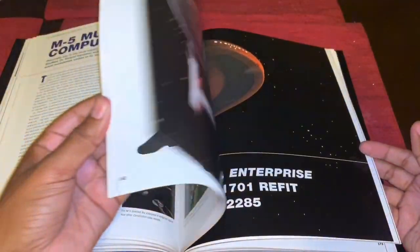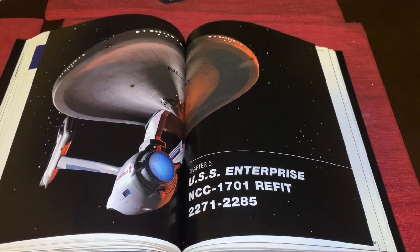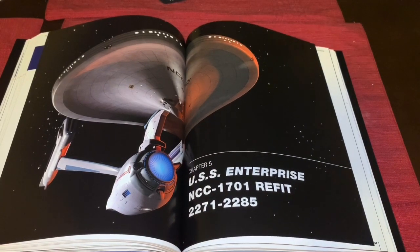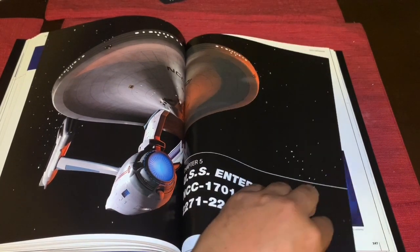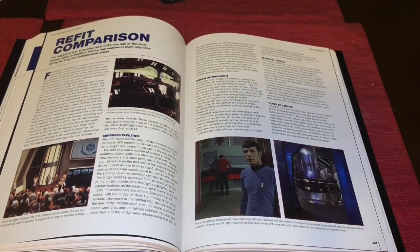Now I'm going to skip to the end and get to the Motion Picture era. Here's another image of the refit Enterprise, ported over from issue number two of the Star Trek Starships Collection — you'll recognize that. This covers 2271 to 2285 and talks about the refit and everything involved with that.